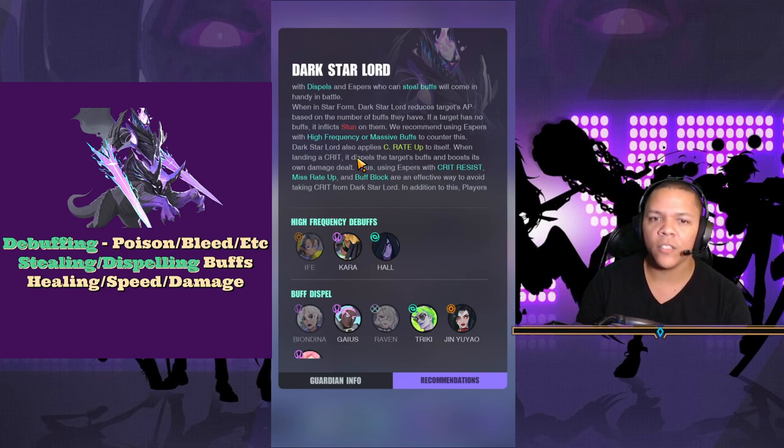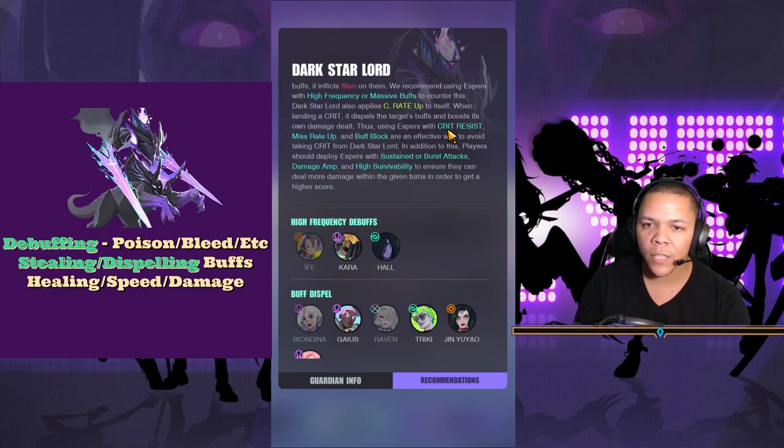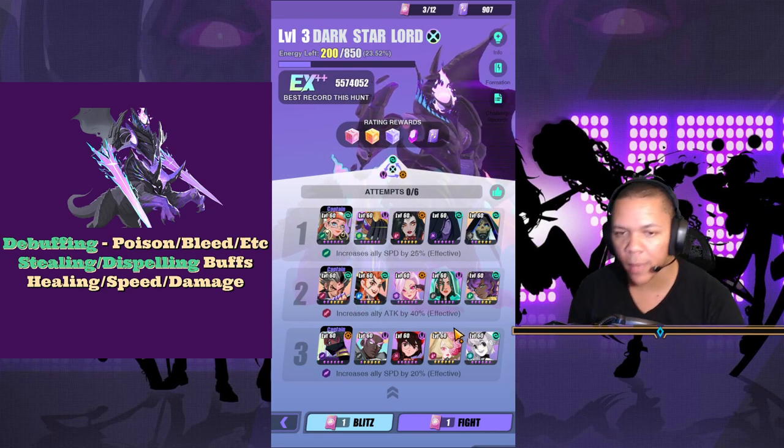In Dark Form, Dark Star Lord reduces targets' AP based on the number of buffs they have. If the target has no buffs, it inflicts stun on them. We recommend using espers with high-frequency and massive buffs. Dark Star Lord also applies crit rate to itself, and when landing a crit it dispels the target's buffs and boosts its own damage. So using espers with crit resist, miss rate, and buff block are an effective way to avoid taking crits. Players should also deploy espers with sustained or burst attacks, damage amp, and high survivability.